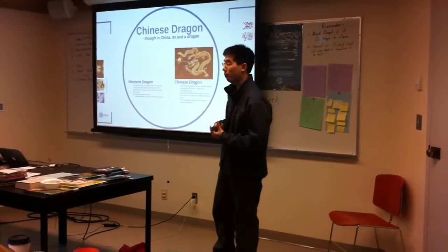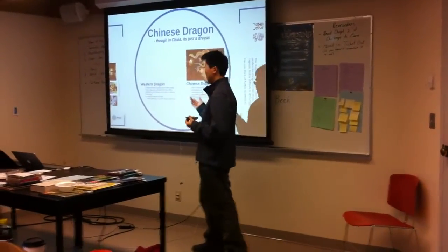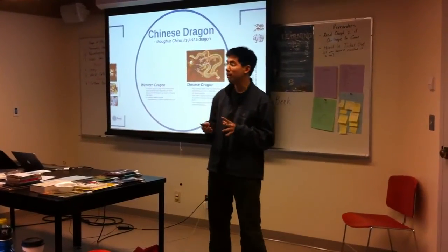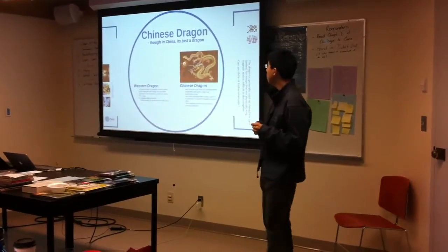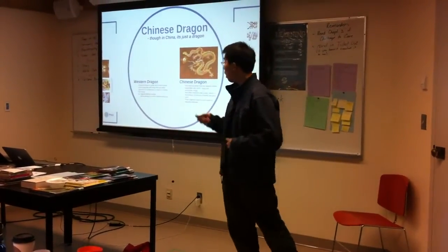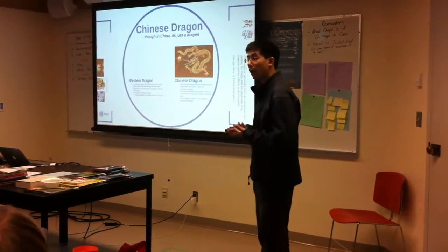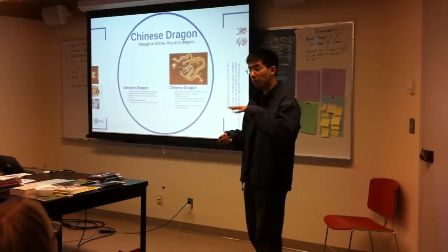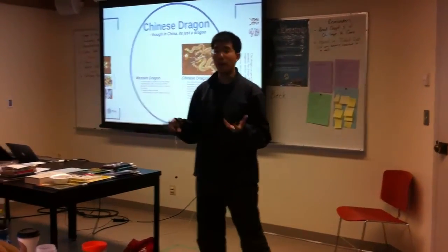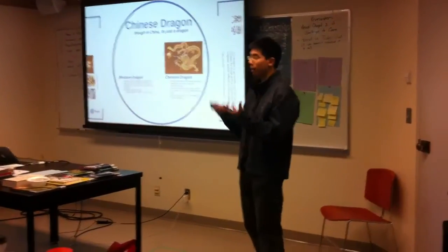That's not true with the Chinese Dragon. Now, compare them — they're both mythical beasts, they're not real. The Western Dragon is quite lizard-like. It often has wings, it can fly, it has magical abilities, it's able to protect itself from arrows, magical shots, mages, and it can breathe fire.